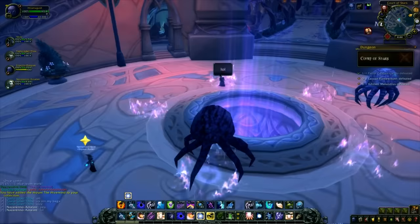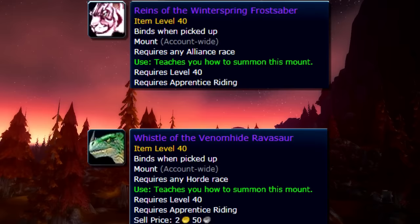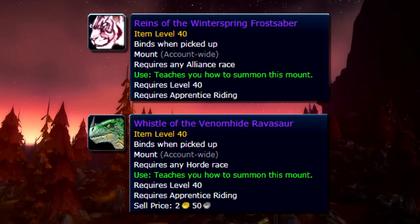Number 4: the Winterspring Frostsaber and the Venomhide Ravasaur. Both mounts are obtained by doing 20 days of dailies. The Frostsaber is the Alliance version and the Ravasaur is the Horde version. If you do one, your characters of the other faction will automatically obtain the opposite mount — for example, if you obtain the Winterspring Frostsaber, all your Horde characters will automatically get the Venomhide Ravasaur, and vice versa.